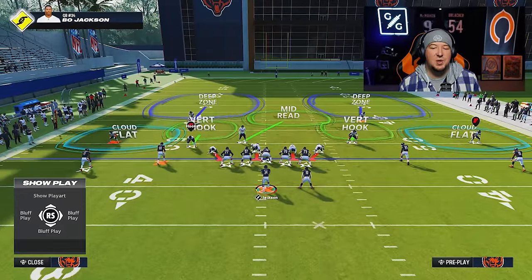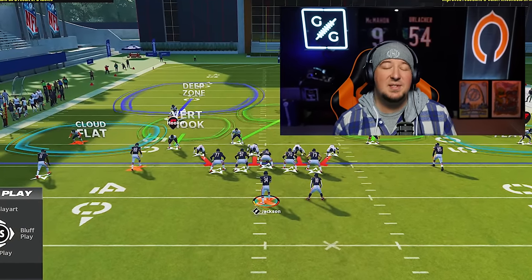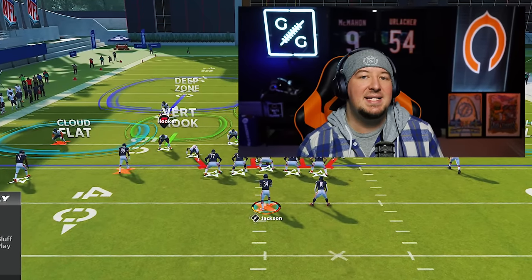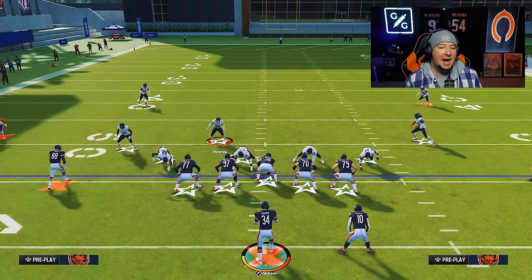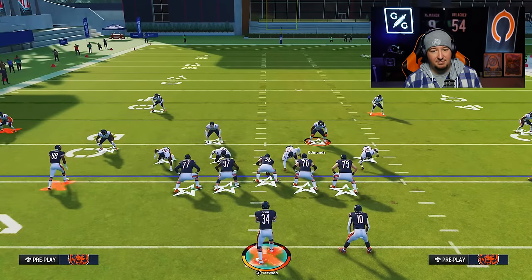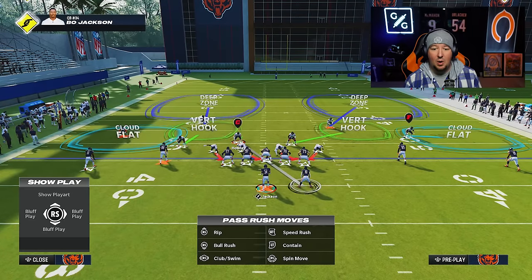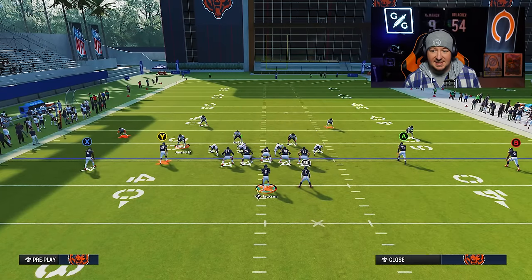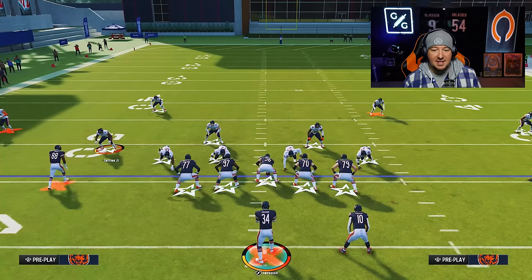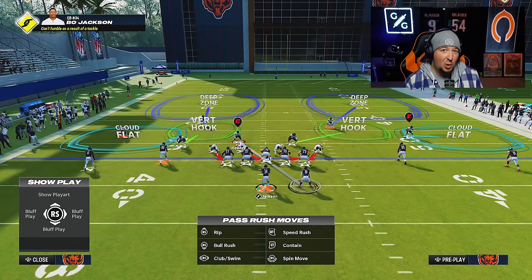We're going to start off with how hook zones can interact with one another. Hook zones found in a cover two play tend to have ESP, meaning that if I were to not user either Howley or Edmonds here, what you'll notice is that with this baseline defense where the vertical hook is on the right side and I man up Howley on the running back, when the ball is snapped and the running back releases to the flat, you're going to see a swap off — what some players are calling a push call.